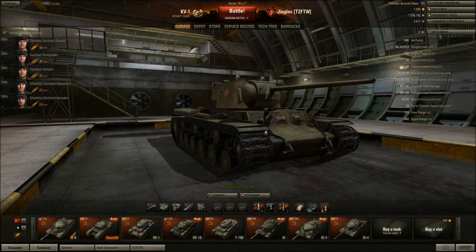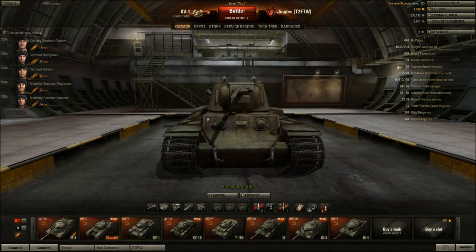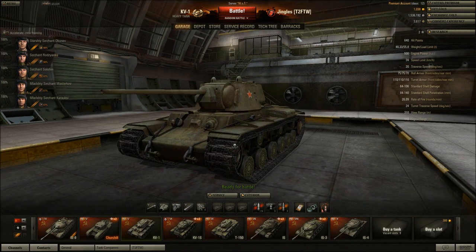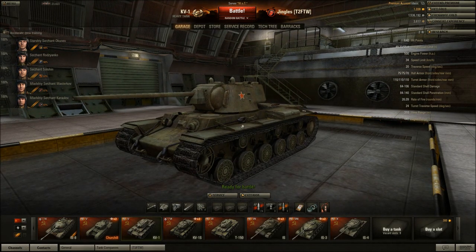The front of the hull is very well sloped, and unlike many German tanks the lower glacis isn't a particular weak spot — it's roughly the same angle as the upper glacis. When shooting at the front of a KV1 the machine gun port is a weak spot, but the upper glacis is the easiest place to penetrate. The central part of the upper glacis will bounce shots like there's no tomorrow due to the angle, despite being the same 75mm thickness.